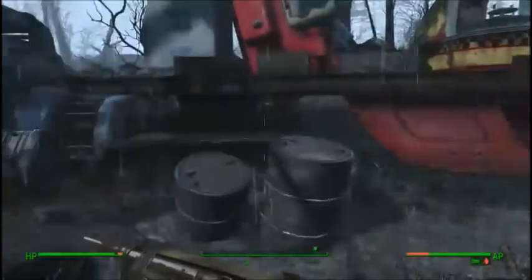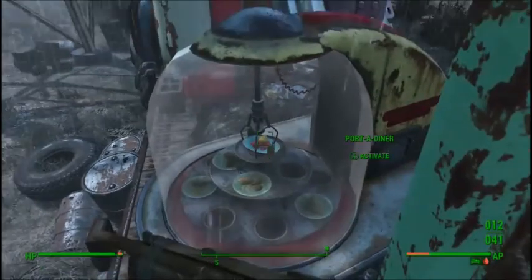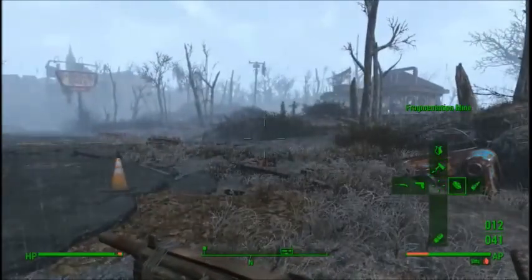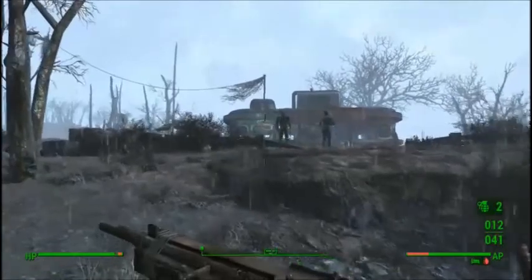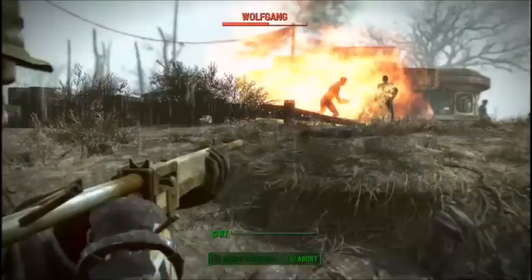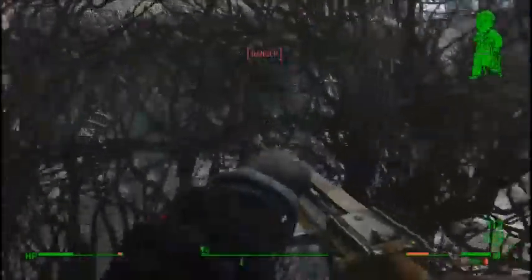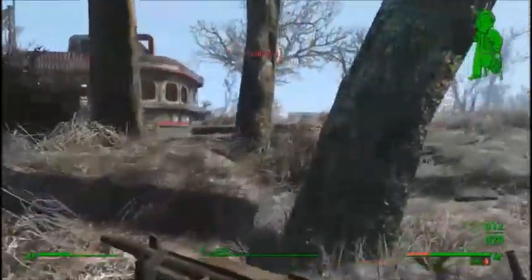There's a Nuka-Cola Quantum there. Let's see how Oliver's luck stacks up. Now, there we are at the Drumlin Diner and we are gonna help these people. I'm hoping I can get them both with one Molotov - that would be nice. We've got a broken leg already - that's not good. We can rely on Trudy and her son to take care of the other one.